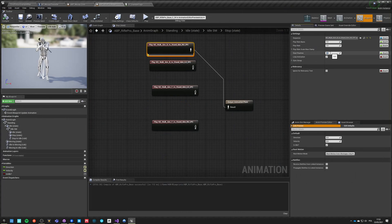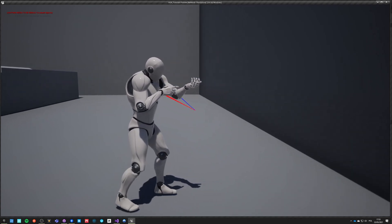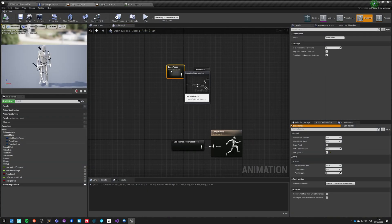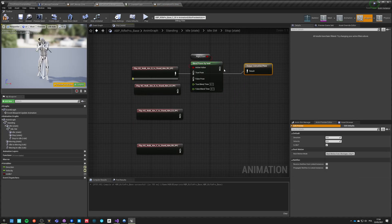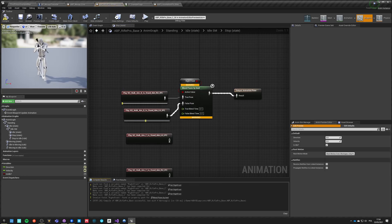Maybe start at 0.25. We're going to copy something from the previous one, so we go into our Locomotion Pro. Because we already have our right foot forward backward in here, we just — ok — we can just copy it and push it here, and say right up and it's this one, and if not, it's this one.